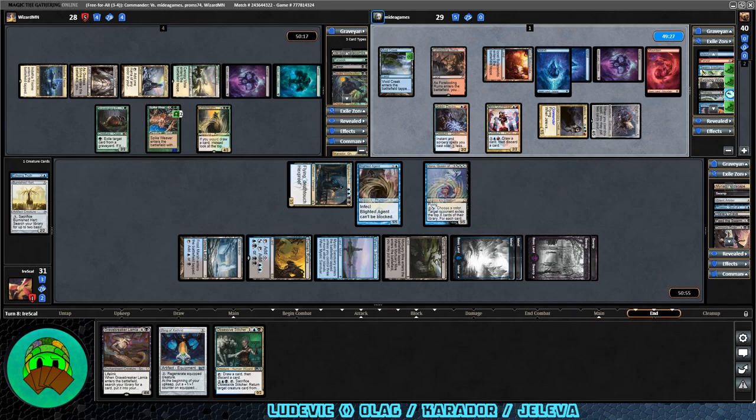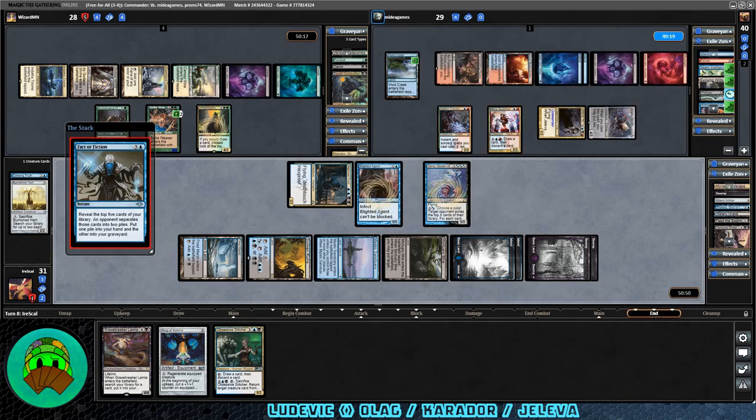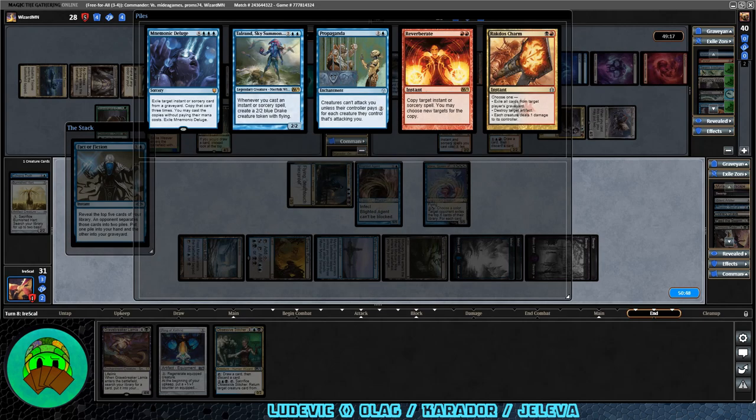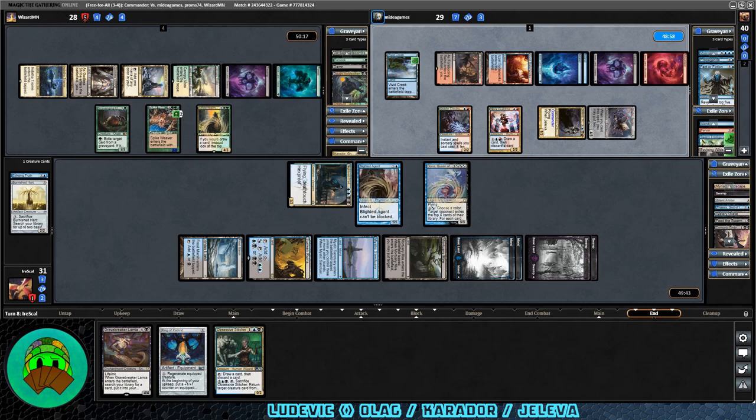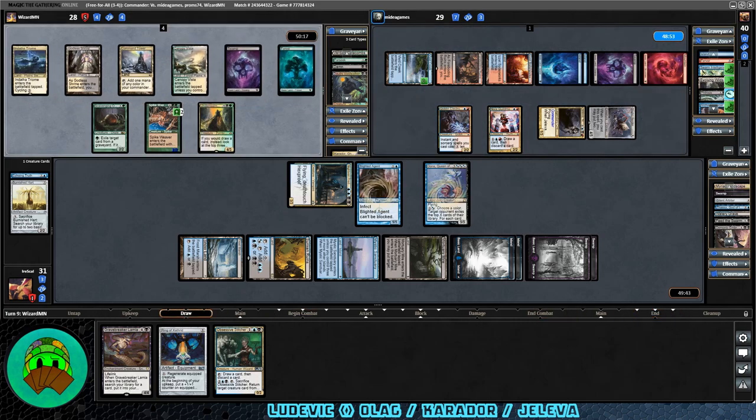End of turn, Factor Fiction from Jaleva again — they pick us. There's Rakdos Charm, one of my favorite cards. Talrand we definitely don't want. Propaganda would be terrible. Let's try to bait them into keeping that Rakdos Charm — we give them Talrand as a prize I guess, but Mnemonic Deluge might be really bad once they get that instant in the graveyard. It could be game-winning. They do take the one with Talrand — I kind of figured. We're not getting any removal though, and that hurts.